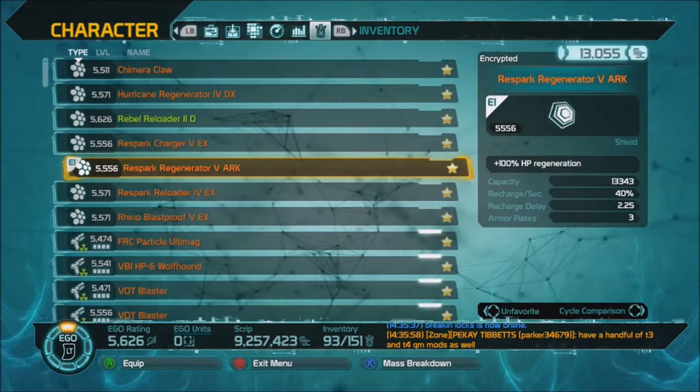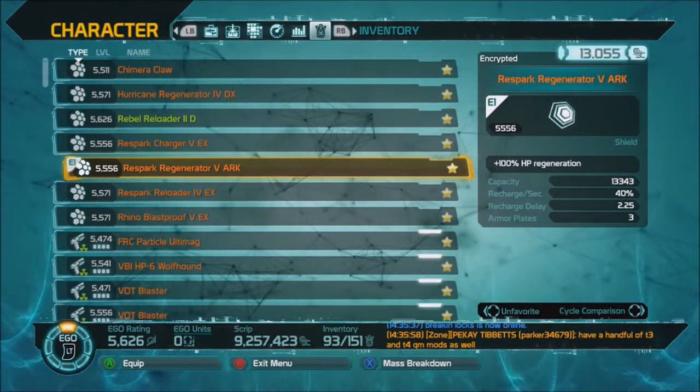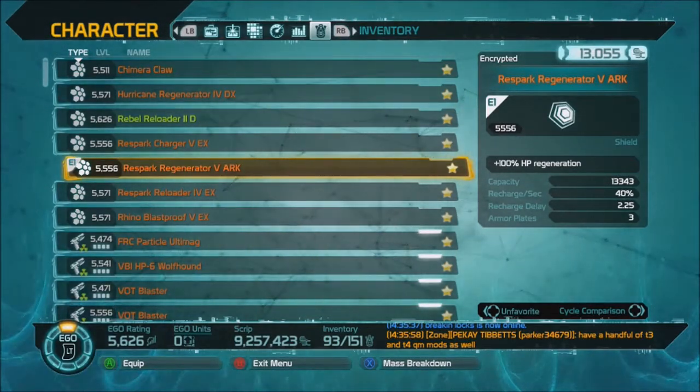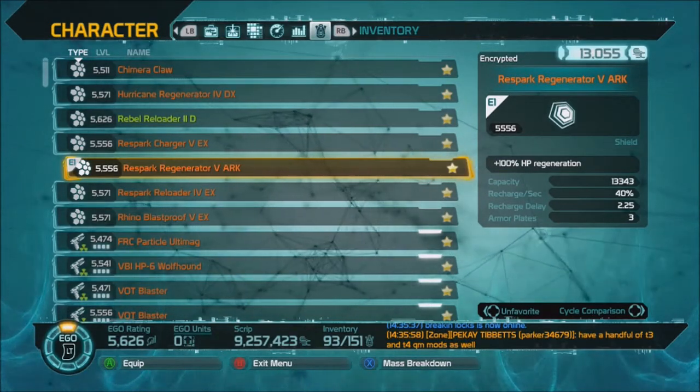This one has no damage resistance. So this one gets a faster recharge — it is 2.25 instead of 2.4. It's to make up for you losing that resistance.